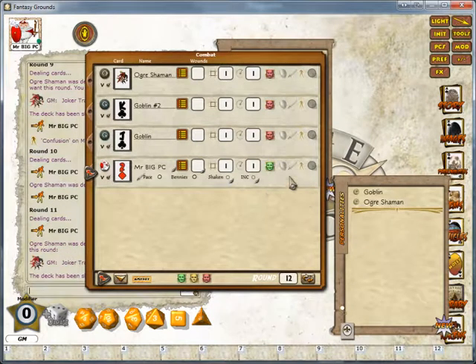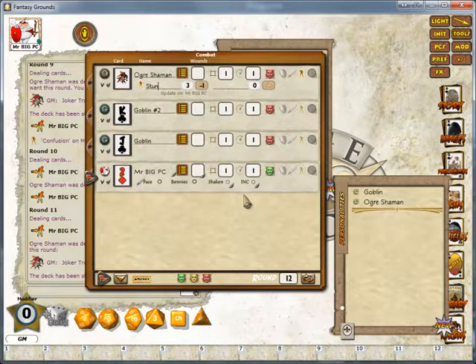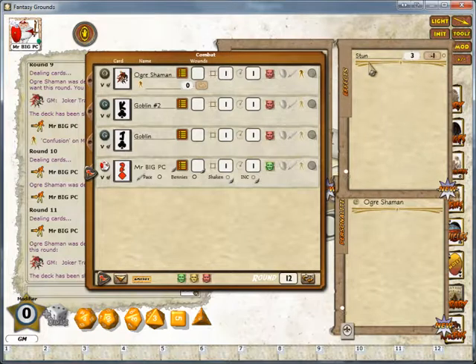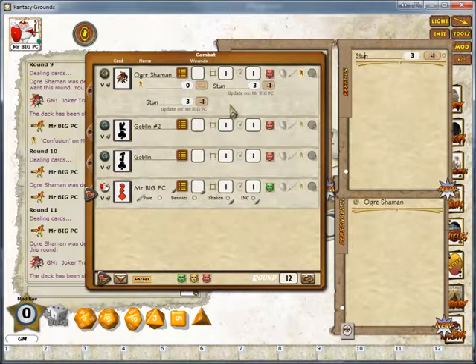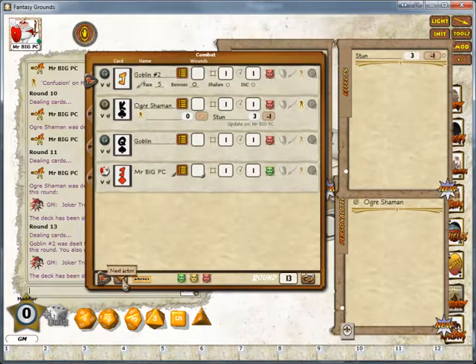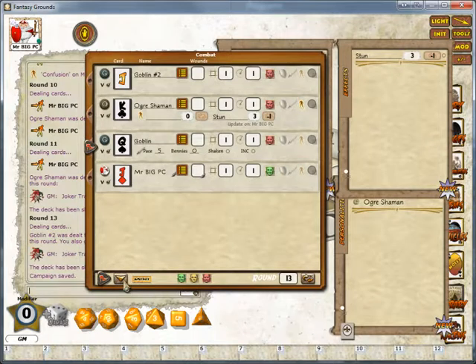Mr. Big PC is a powerful mage and decides to cast stun on the Ogre Shaman. Yes, you can come up here and type in stun — stun isn't instantaneous but this is some variation that shakes you for three rounds and goes down by minus one at a time. However, if you click on the FX button it will open up the FX window where you can store a number of these effects to apply during combat. You can drag the stun down and drop it onto the tracker. I've noticed it sometimes seems to add it twice — all you need to do is clear the text and press the delete key when there's no text and it will delete the entry. And then when the combat tracker goes on, you can see it's only updated on Mr. Big PC.